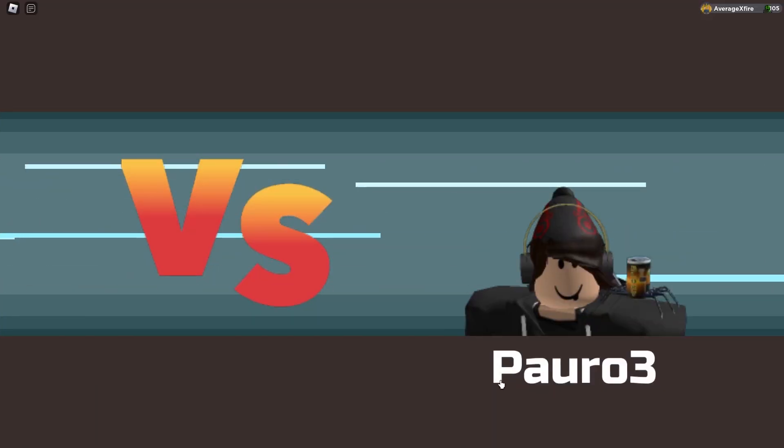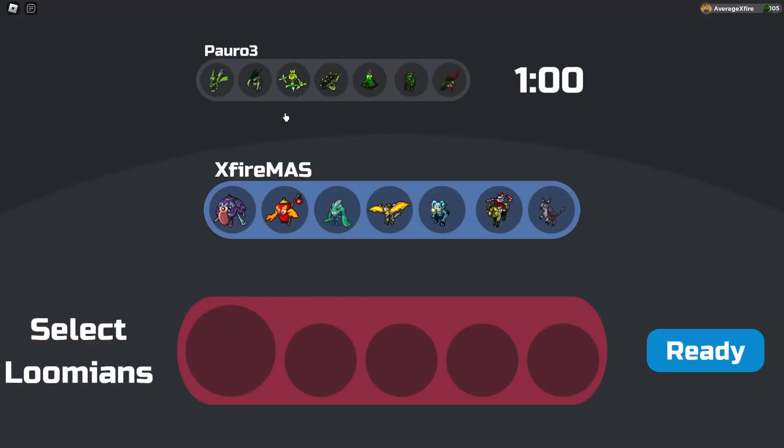Alright, here we are fighting Paro 3. Let's see his team. Okay, he's running a fully green team. Very nice.